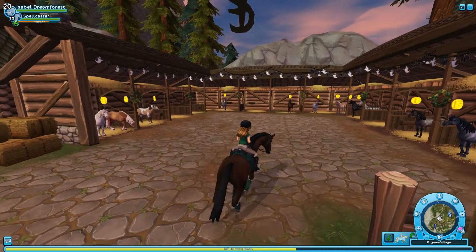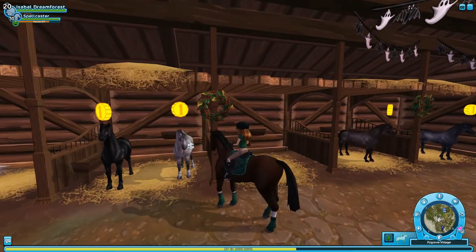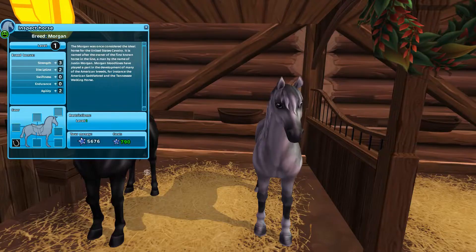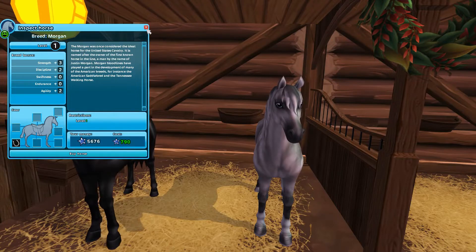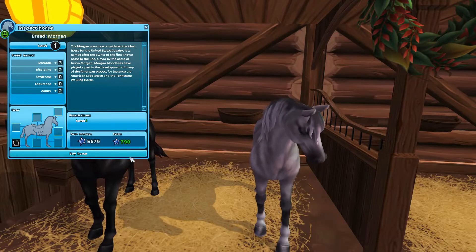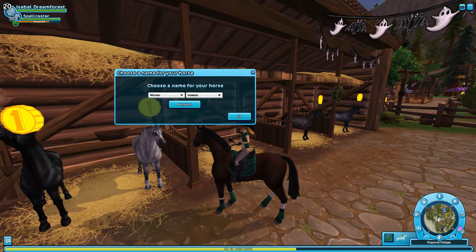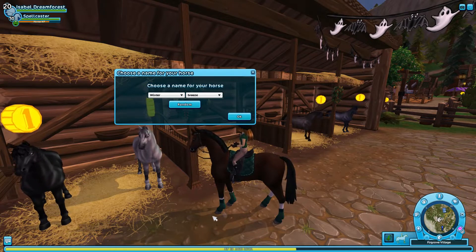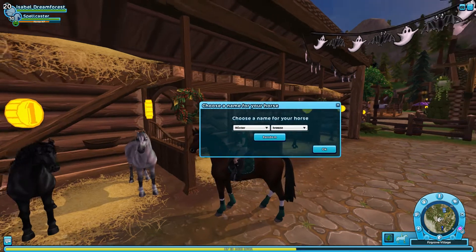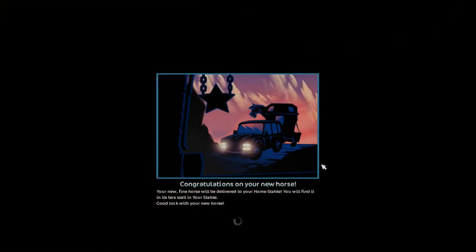The last horse we're gonna buy is right here in Firgrove. It is the other Morgan — this gray one is kind of a dappled gray and it has blue eyes. I just love this horse's coloring so much; it has very nice shading. This one's name is going to be Winter Breeze. I know both of the Morgans have more of a wintery name and it's still fall, but I just think these names suit them pretty well. So we're gonna be buying this one.